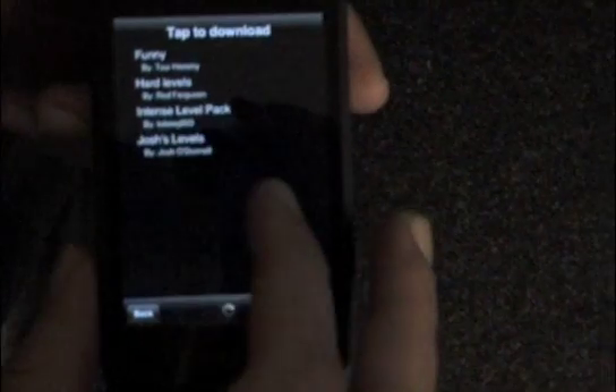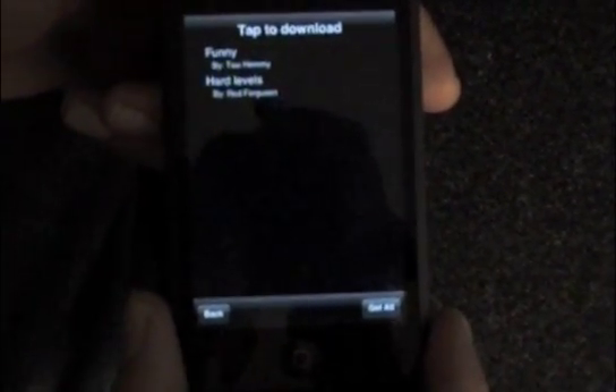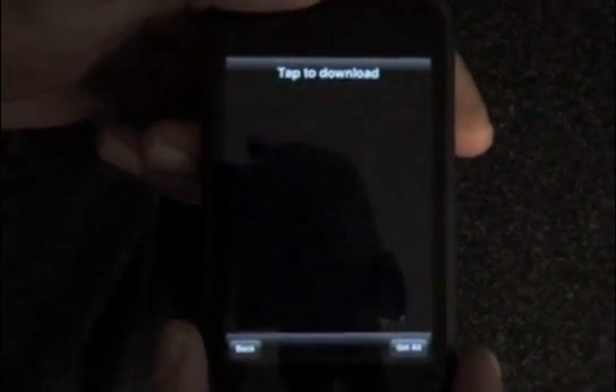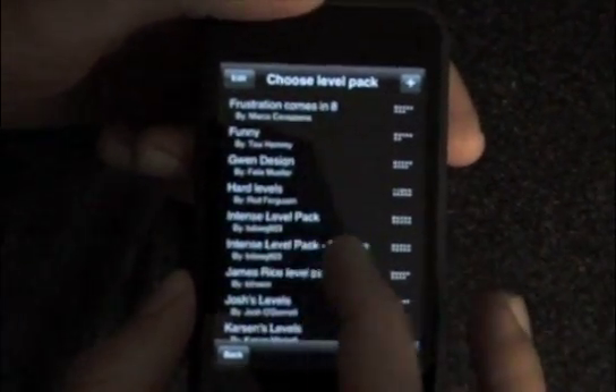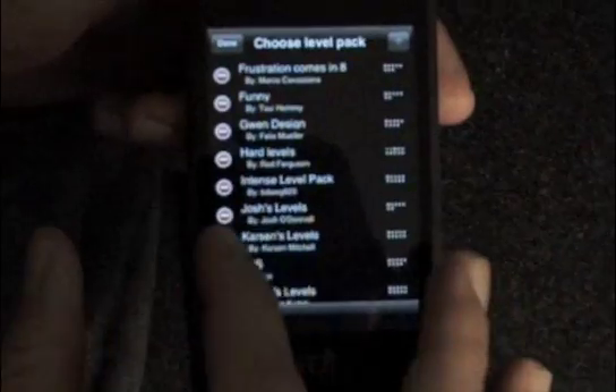You can also download level packs either by just tapping them or pressing Get All to download all level packs at once. Another new feature we added is removing level packs. If there is a level pack you don't like, you can just swipe it, or you can press the edit button and then delete level packs.